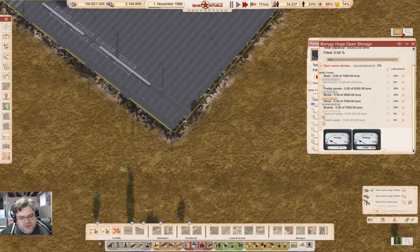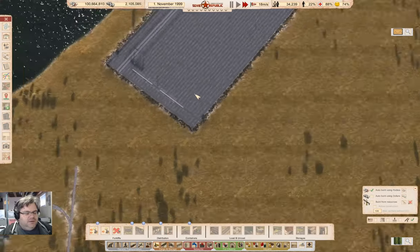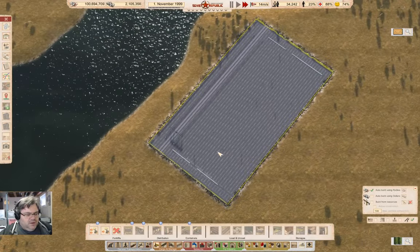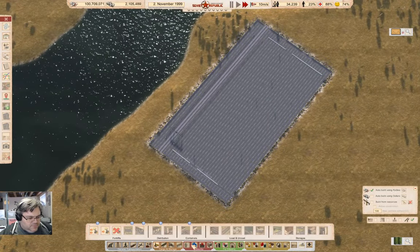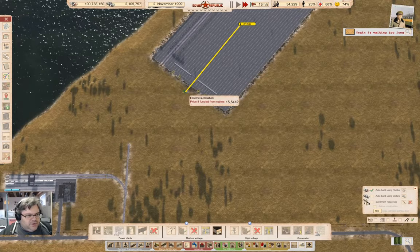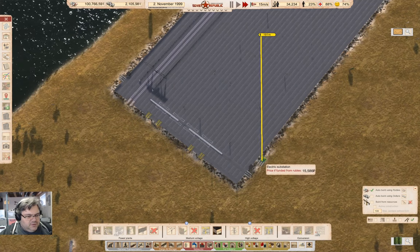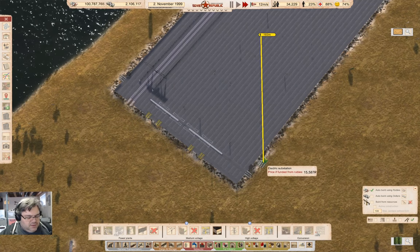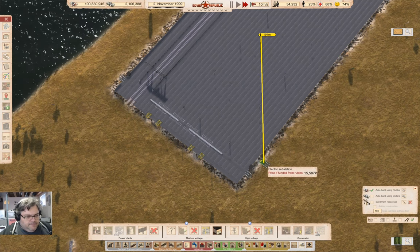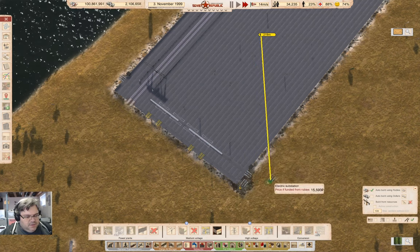Now, what kind of power is it looking at? Not much. So I'm going to need to put a power connection up here. It'll start out with a power substation, which we can stash in right about here.